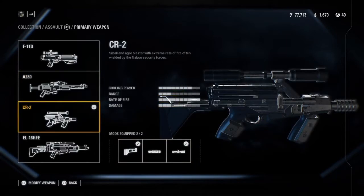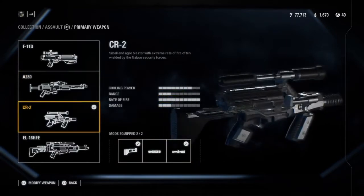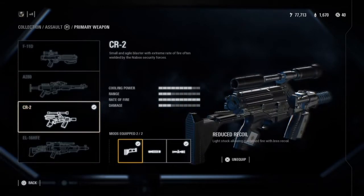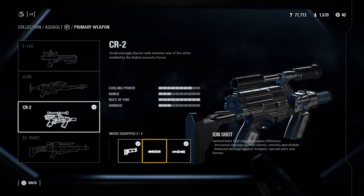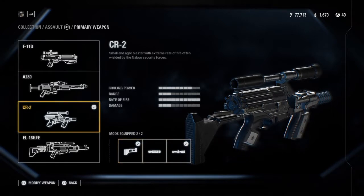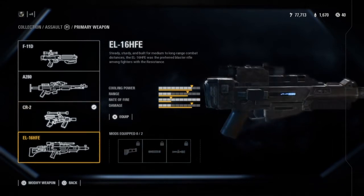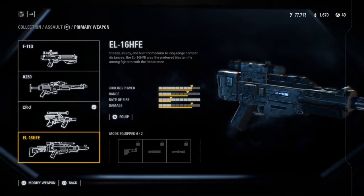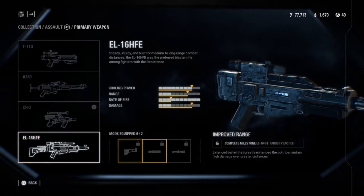Now this is my personal favorite: the CR2. It's like a submachine gun rifle variant — it's pretty nice. I run reduced recoil and night vision, and it also comes with ion shot if you're anti-vehicle. Last is the EL16HFE — I know it's a very long name. It comes with reduced recoil, improved range, and dual zoom.